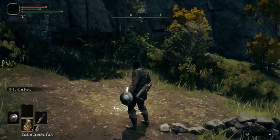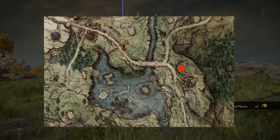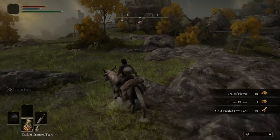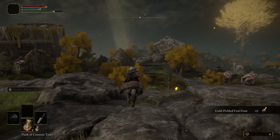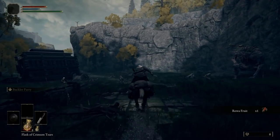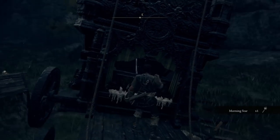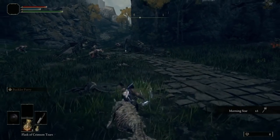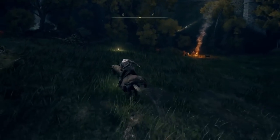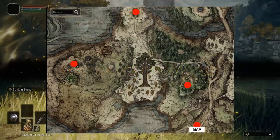After making your way from the Church of Elleh to the Gatefront Ruins and picking up the map fragment along with Torrent, make your way east of Agheel Lake towards this location on the map to pick up a gold pickled fowl foot. After that, continue south towards the Weeping Peninsula, ride past Irina until you see a broken down caravan. This contains the Morningstar, which we'll later use to kill Grael to jumpstart our leveling. Further south past the Morningstar, you'll find a site of grace with a merchant by it, and beyond that is the map fragment. Collect the map fragment and head back to that site of grace, being the Castle Morne Rampart.